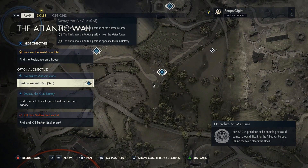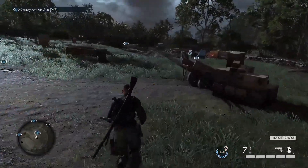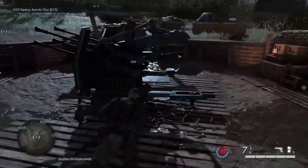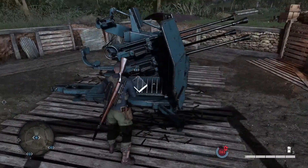Now, the first thing you're going to want to do is blow open the safe or find the safe code that's in the middle of the map. There's a bunker and there's a safe in it. This map will show you where the anti-air guns are and it'll put them on your map for you, and it'll make it a whole lot easier to do.